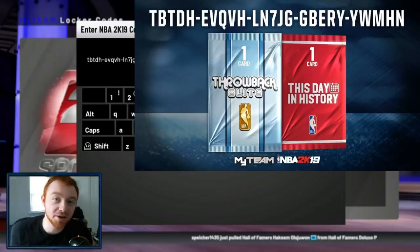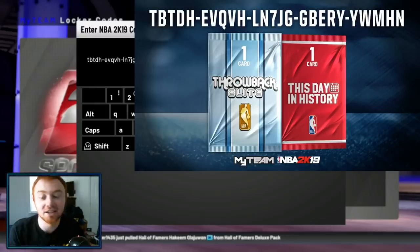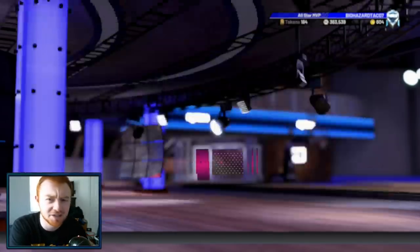Alright guys, before we hop into today's video, there is a brand new locker code that just dropped. It's going to be on the screen for you guys to help you out. Punch the code in — feel free to pause the video. It's apparently for a This Day in History pack or a Throwback Thursday pack.